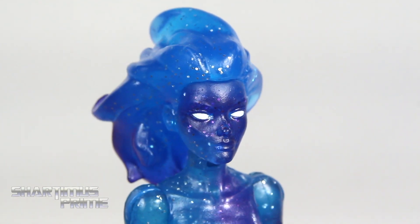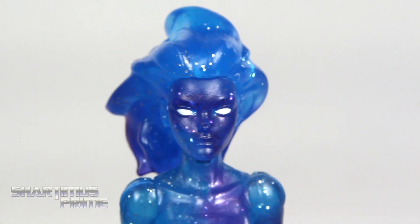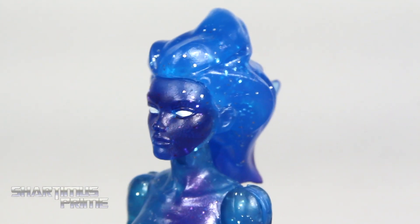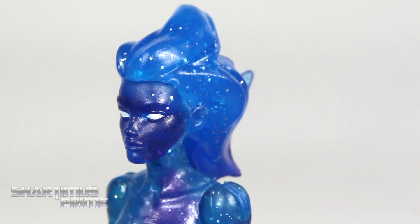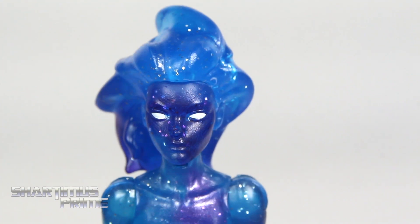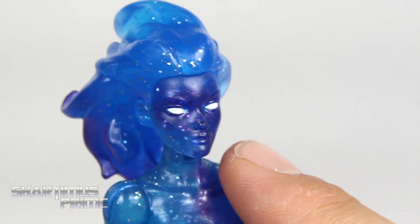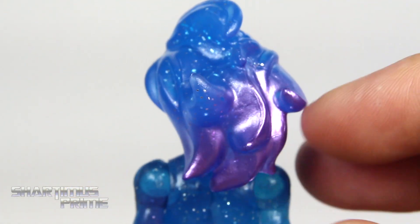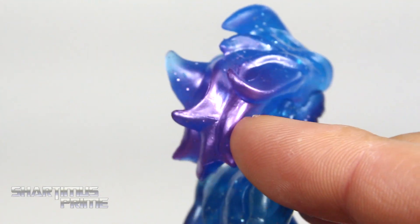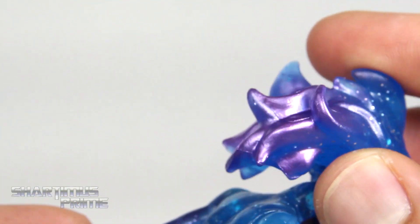Looking very up close through the viewfinder, I do think the paint on her face is just a little caked on, but not too bad. For the most part she does look beautiful — I really like the facial expression. Most of the time I see her smiling and she kind of has a smirk here, which I like. We get some nice clean white paint for her eyes. I like that we get this dark blue over the light blue translucent plastic, and I love the glitter in the plastic. I especially love this pearlescent purple color showing up throughout the figure.